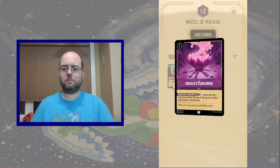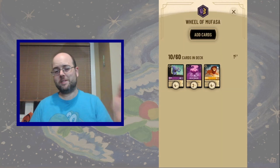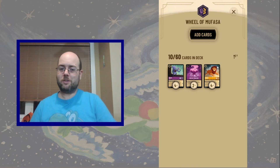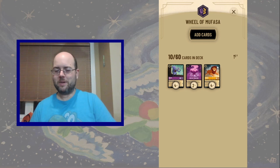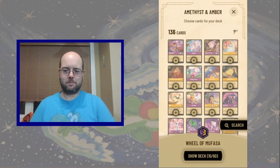I don't want too many copies of Ursula's Cauldron, because if we hit too many copies, well, we can control our top deck but we don't have anything on the battlefield, and it's uninkable, so we can't throw extra copies to the ink pile.